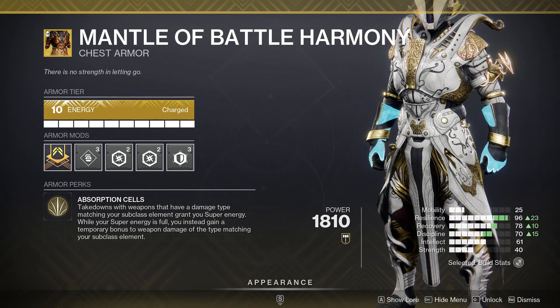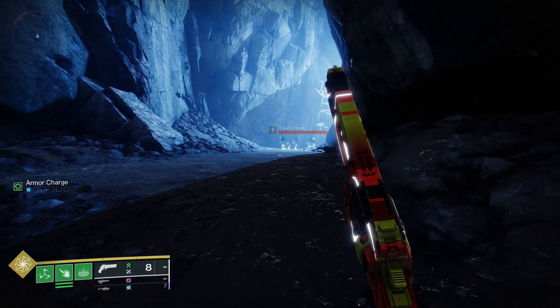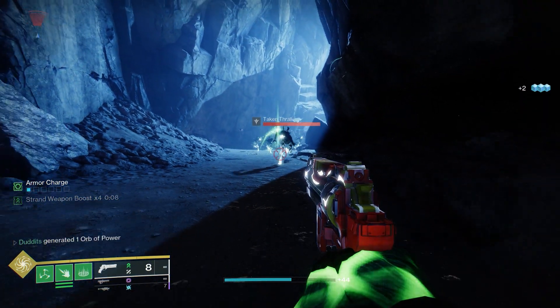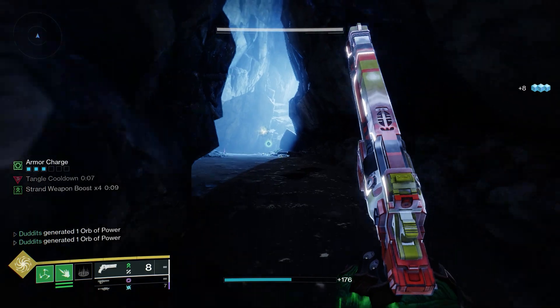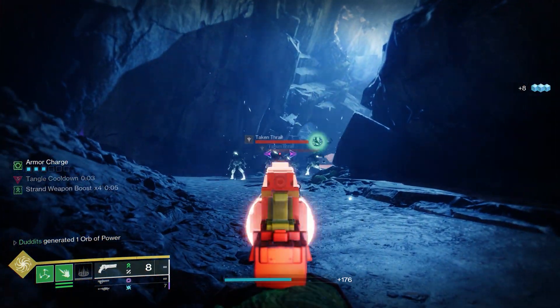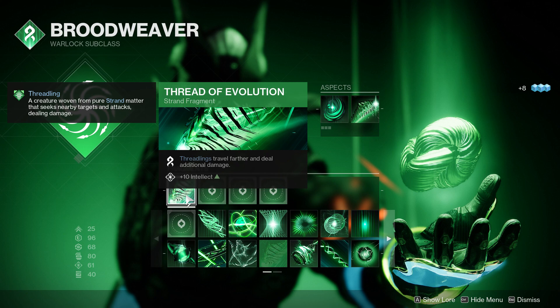I'll break Mantle of Battle Harmony down into two parts. The first part gives you super energy when you get kills with a weapon matching your subclass element — in this case, Strand. Then once you have your super, it trades that super gain into damage: a 25% damage increase per kill that stacks for 10 seconds. It no longer stacks with weapon surges, but 25% on weapon kills is really nice. Crucially, weapon kills also tick the box for Hatchling Threadlings as well. Watch this number go up — from 15,950 all the way up to 19,937, just short of 20k. That is the 25% damage increase.